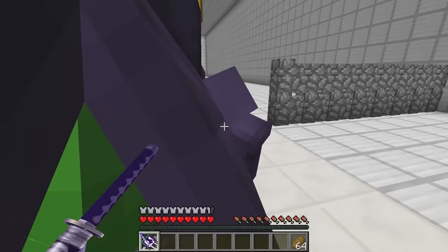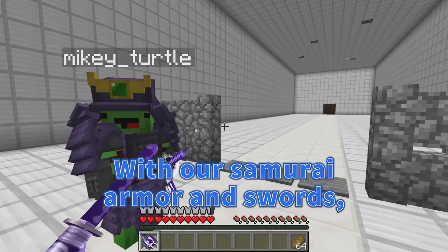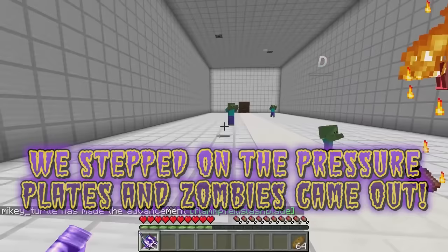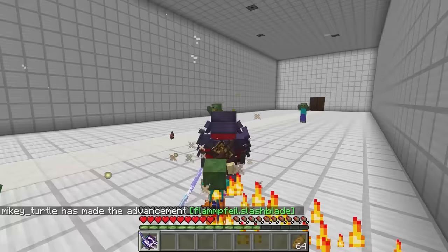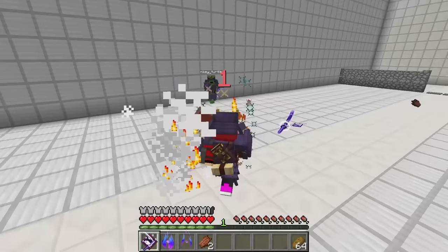Hang on — pressure plates. Can we step on them? Definitely. With our samurai armor and swords, there's nothing we can't handle. Right? The pressure plates spawned a horde of zombies! Help! Attack! JJ, help me! Use your charge attack! How do I do that? Watch! I can't figure it out! Bam! Yes! That rocked!